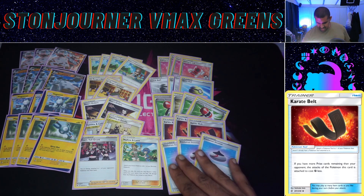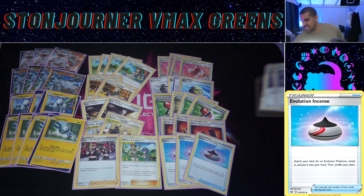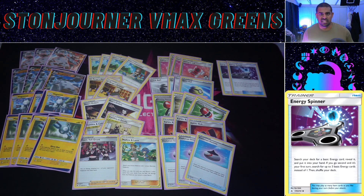Three Evolution Incense to find Stonejourner VMAX and Magneton easily — Green's can search the Evolution Incense anyway to grab those. I don't think we play enough Pokémon to warrant Pokémon Communication; feel free to swap if you prefer, I just like the simplicity of Evolution Incense here. We're a Green's deck so if we go second we can try to pop off our Energy Spinner — that's basically going to be our energy for the rest of the game, and Green's can find this energy if you've missed it.